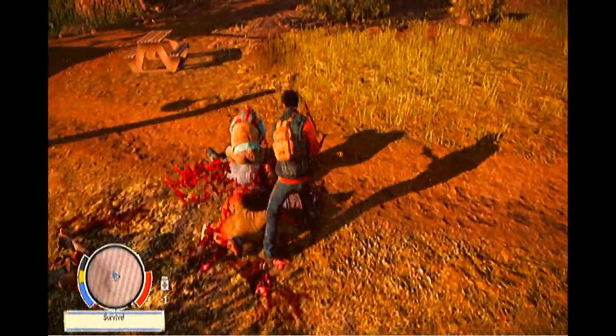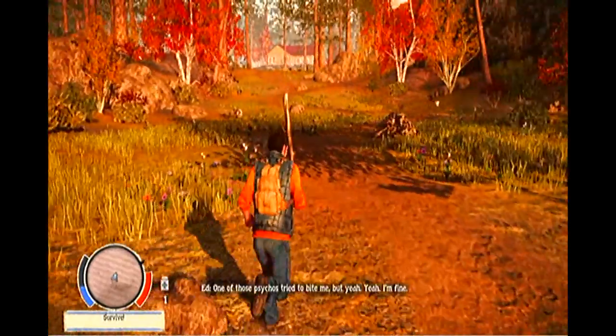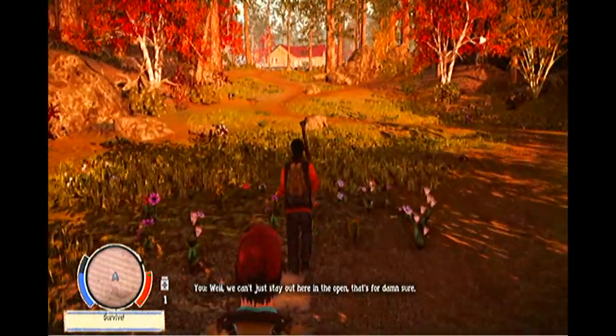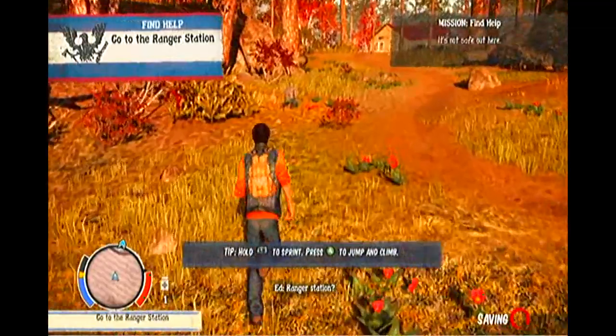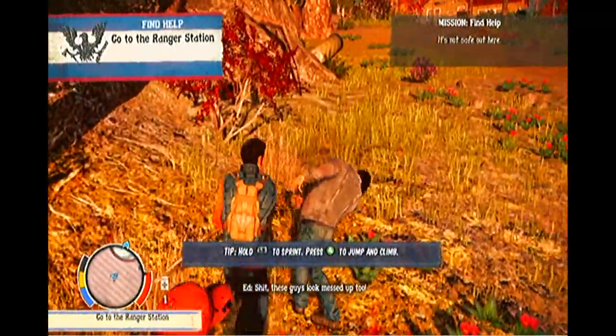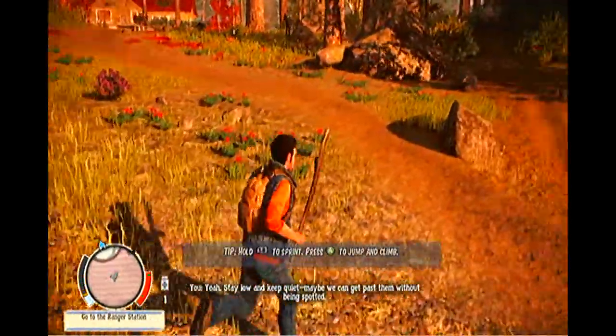Let's get into it straight away. You cannot die in the prologue, guys. If Marcus or Maya gets downed, you can just press A to get back up with full health without getting injured. The same applies for stamina — you do not get stamina depletions, you do not get tired at all. So what can you do with this information? Well, fight everything.